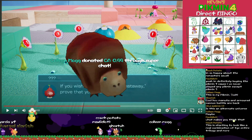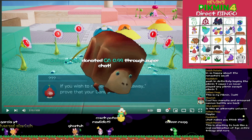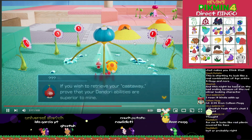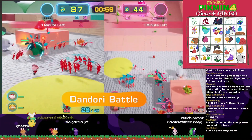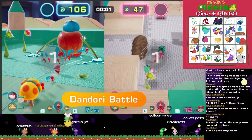If you wish to receive your castaway, prove it in Dandori. Embrace the art of Dandori by strategically issuing commands to your Pikmin and Ochi. So it's just a collection minigame.